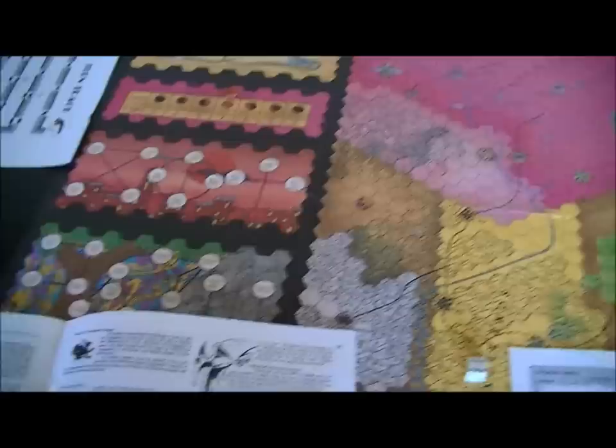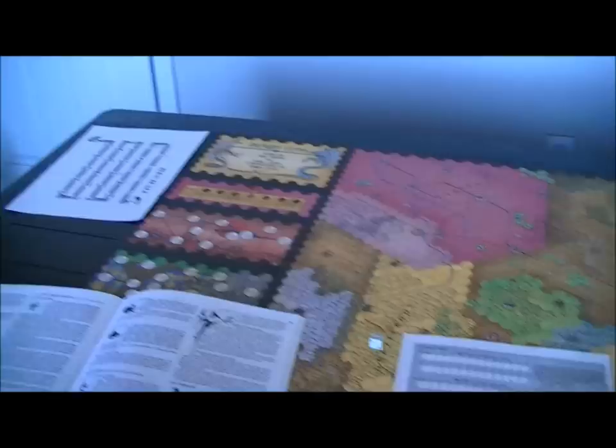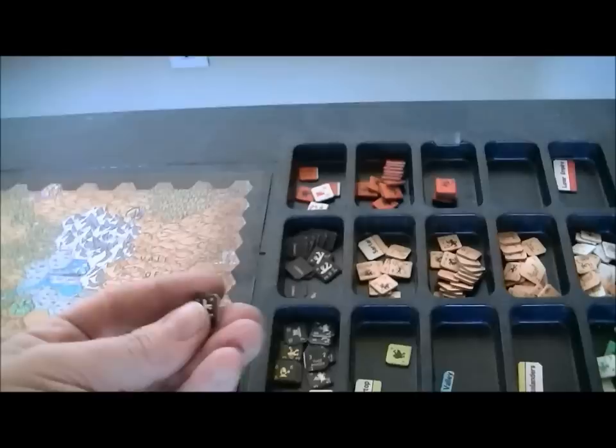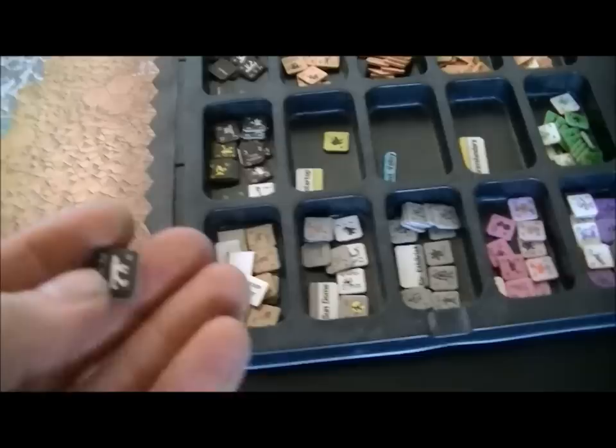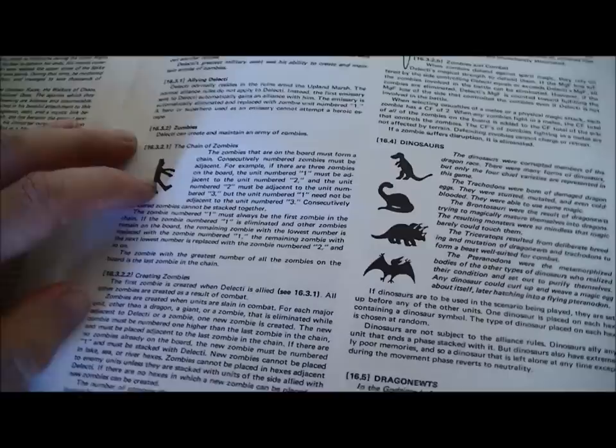Delecti is a necromancer. In order to ally with him you have to send an emissary; however it's an automatic alliance, but he will kill the emissary and create the first of his zombies. This is zombie number seven — that number is of course his combat rating. You create a zombie when you ally with Delecti; all other zombies are created during combat.